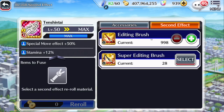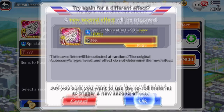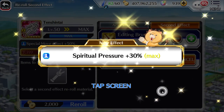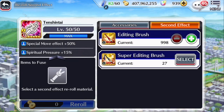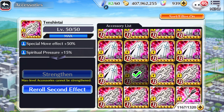I also want to show you what the super editing brush is, in case you're curious. They're much more rare, and I personally don't like them because you can only do one at a time. What it does is ensure a max three-star roll on anything — so 15 for full spiritual pressure, 50 for attack, 15 defense, and 24 stamina — always a maximum roll.